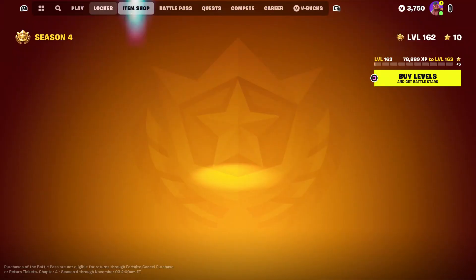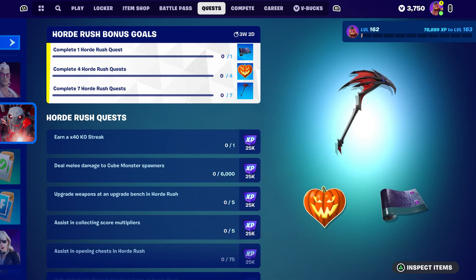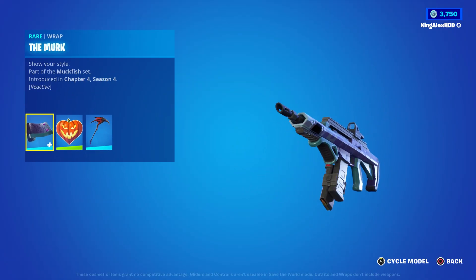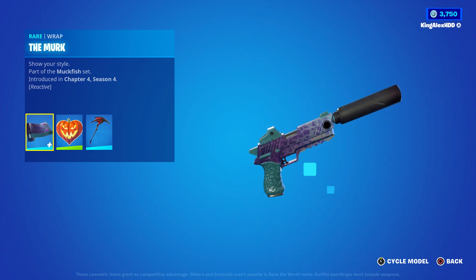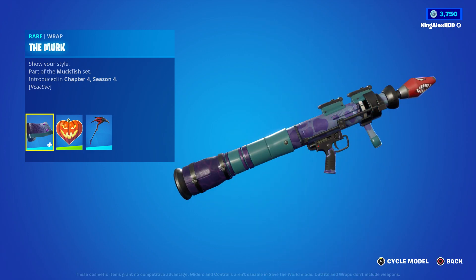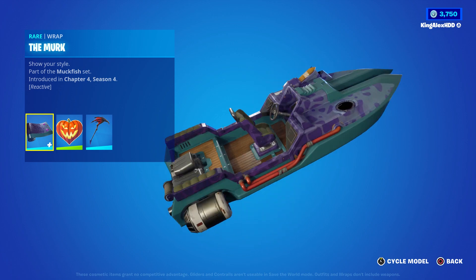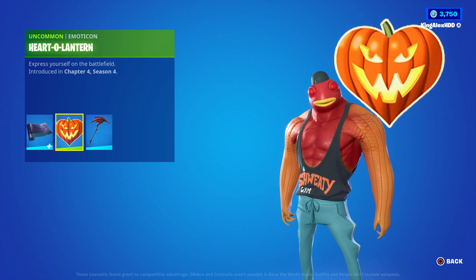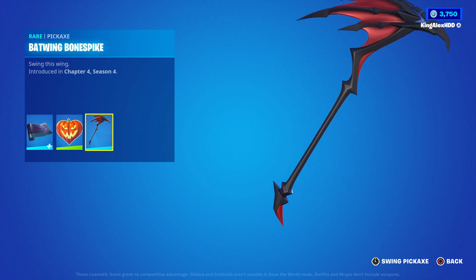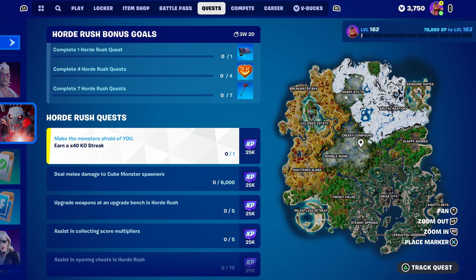We have some challenges and quests for you guys to complete and you'll get some free rewards. The free rewards include an amazing wrap — this is the rap you're going to get for the Fort Nightmare, which is pretty cool. There is one challenge that is extremely hard. You also get an emoji and a pickaxe — the pickaxe looks sick. Now there are seven total quest rewards that you need to get.